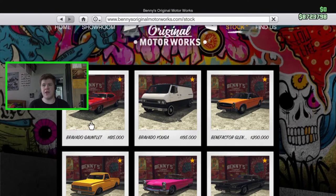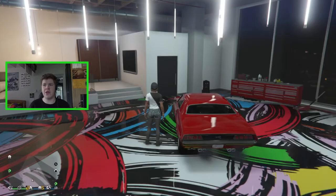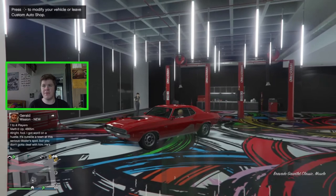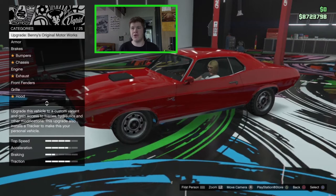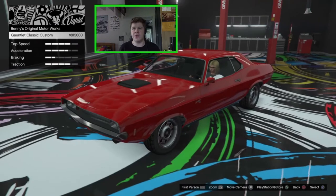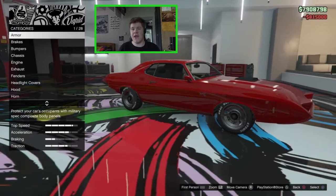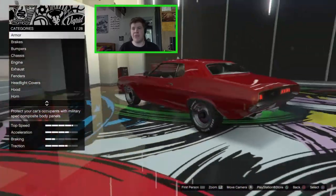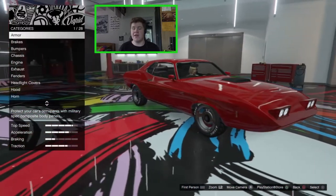Today we're customizing the Gauntlet Classic — I already went ahead and bought it. The vehicle itself costs six hundred thousand to purchase and it's an additional eight hundred thousand to turn it into the custom version. And there we go — we finally have a Dodge Daytona in GTA Online. I've been asking for a Daytona for a long time and we've now finally got one.